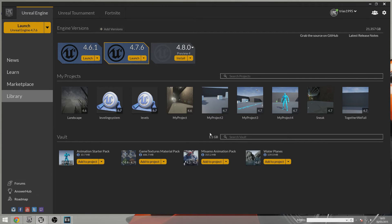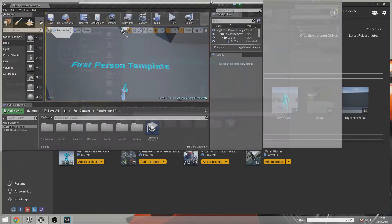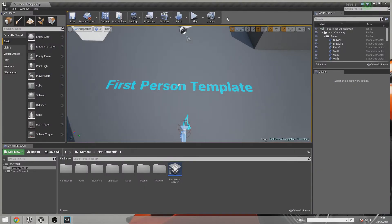I based the level scaling off of the Borderlands 2 leveling system, which takes the current character level and adds one to it — so if you're level one it becomes level two. It then takes that number to the power of 2.8 and multiplies it by 50 or 60. Borderlands 2 uses 60; I chose 50. It also takes away 60, but I decided to skip that step. We'll get to the math in a minute.